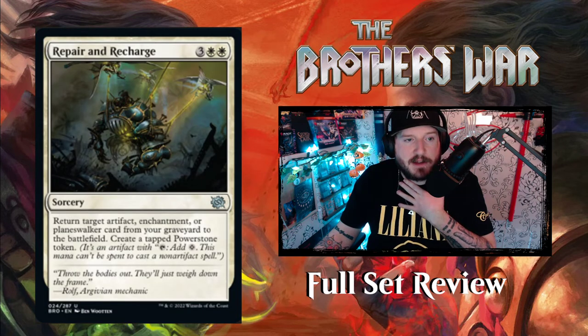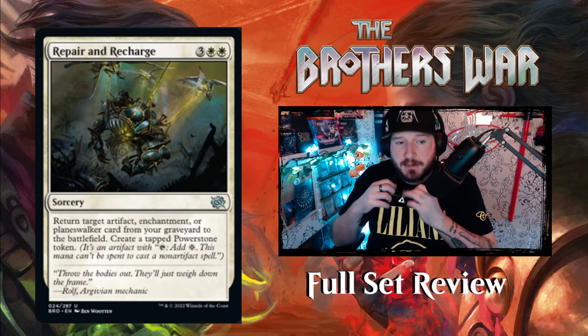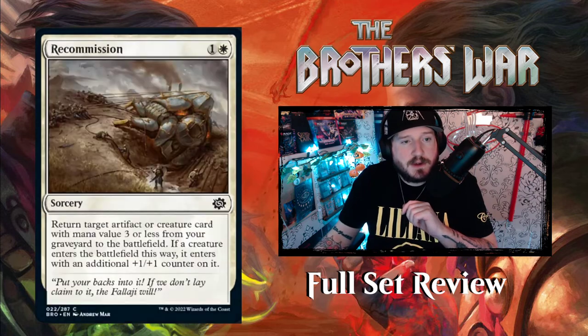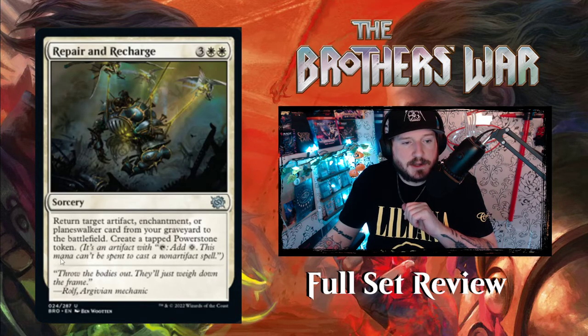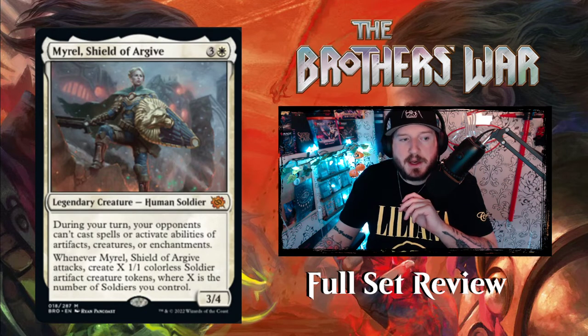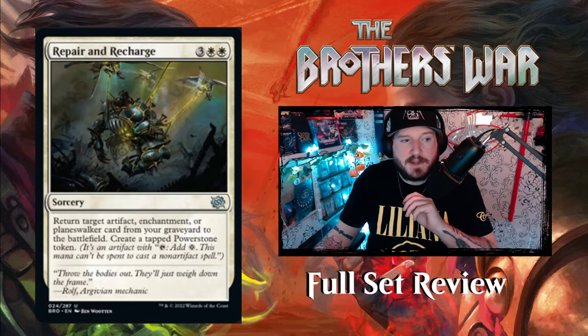Repair and Recharge — three White White for a sorcery: return target artifact, enchantment, or planeswalker card from your graveyard to the battlefield and create a tapped Power Stone token. So there are two graveyard recursion cards: Repair and Recharge is the expensive one that can get back your big things, and Recommission is the cheaper one for mana value three or less. Who knew White had so much graveyard play?